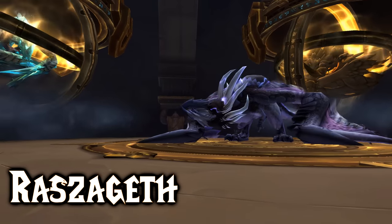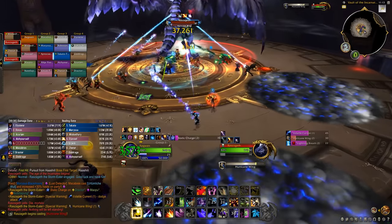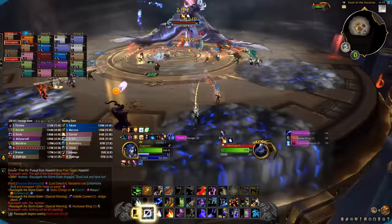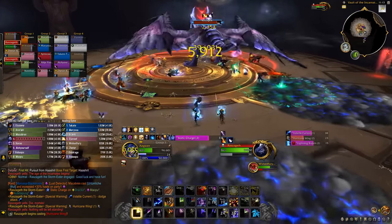Welcome to Razageth! This is where the fun begins. You want to divide your raid into 2 even groups for phase 2 — one going left and one going right. Use heroism on pull since it's a long fight and you can use it twice.